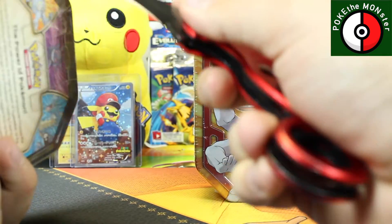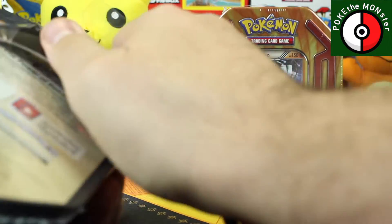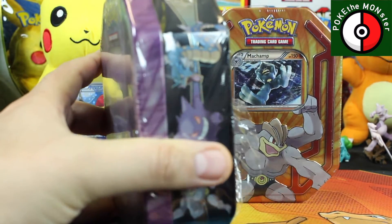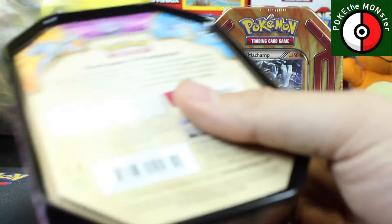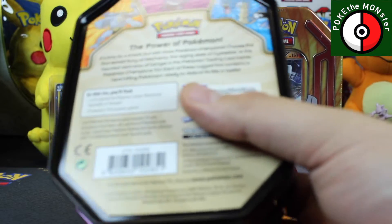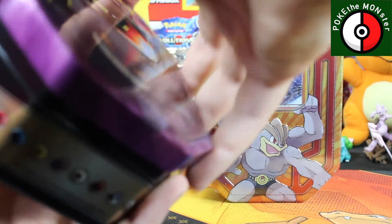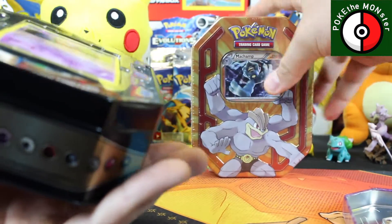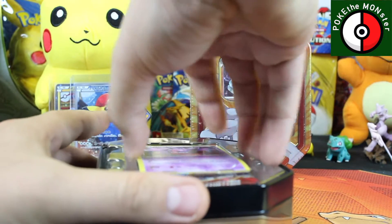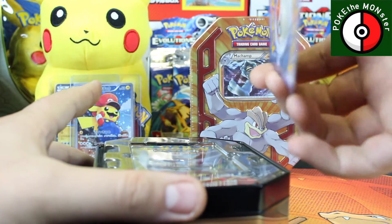In these tins you get the card and three booster packs. You can see they're a little shallower than most tins — you get three booster packs and one of three special edition cards in these. Let's get this completely opened up and go from there.